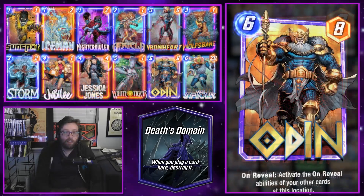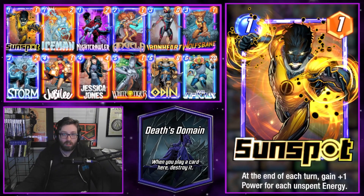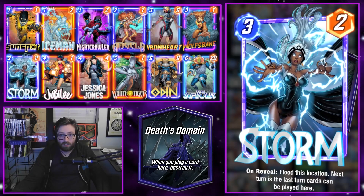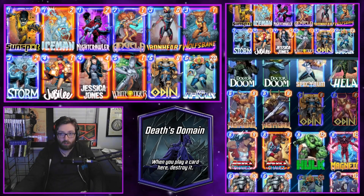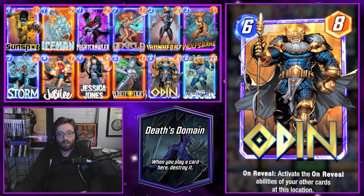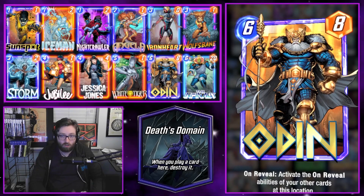Next up is the Pool 2 upgrade to our on-reveal deck. We're adding the very powerful one-drop Sunspot, and on top of that we're adding the Infinaut for a high top end, Jubilee to cheat stuff into play — really good with the location — and Storm to close out a location. Sometimes we add to it afterwards with White Tiger and Odin re-triggering, or a Sunspot that grows over time. Iceman provides some disruption. You could also consider Armor to tech against opponents making heavy use of the destroy effects.